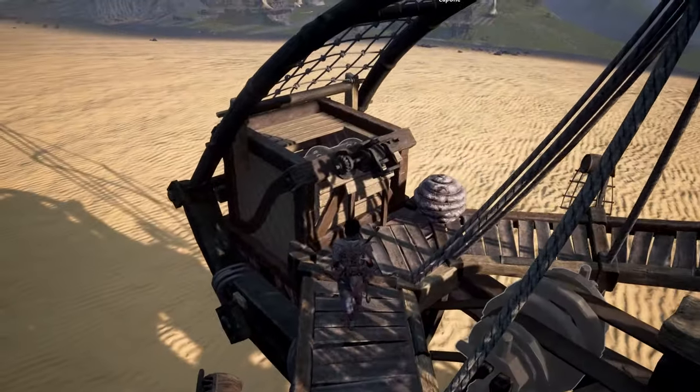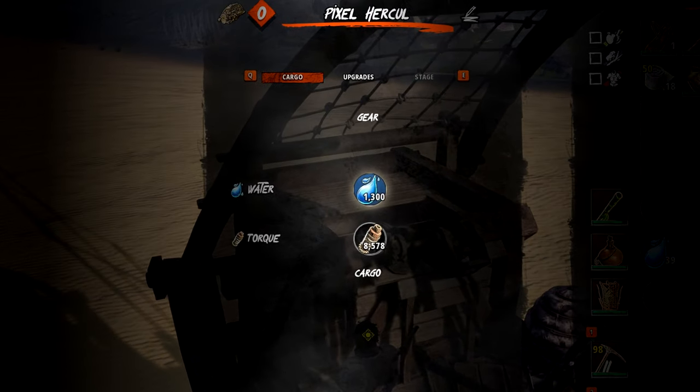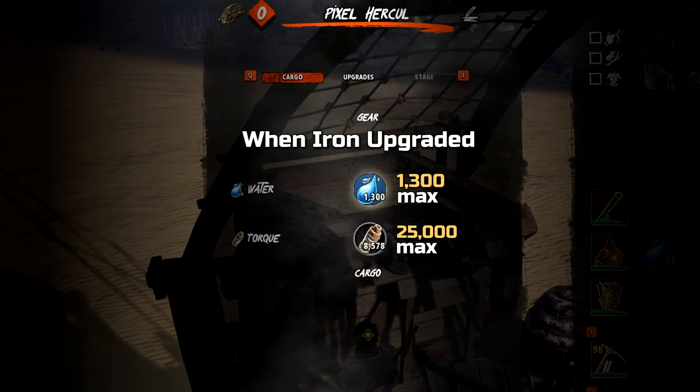Since the Hercule doesn't offer any module slots, its capacity for torque and water is limited to the highest iron upgrade tier: 25,000 torque and 1,300 water, respectively.